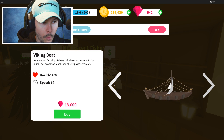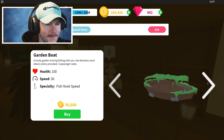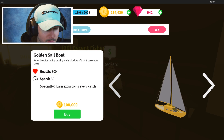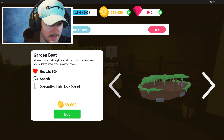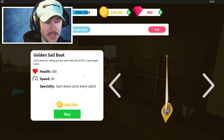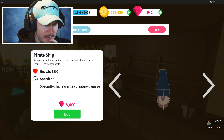We need the new boats! Here's one of the new boats — it's a Viking boat, 13k gems. The one I have currently is the armored boat, and it cost a lot of coins. The next one is the garden boat — I don't think it's as good as mine, but it has a different specialty: fish hook speed, which is cool. These new boats have specialties. There's also a golden sailboat — earn extra coins every catch — you can have six passengers and make a lot of money every catch. That's really cool. What I want is more XP, but if that were an option I'd definitely buy it. There's also a giant pirate ship with 1,200 health but only 45 speed.